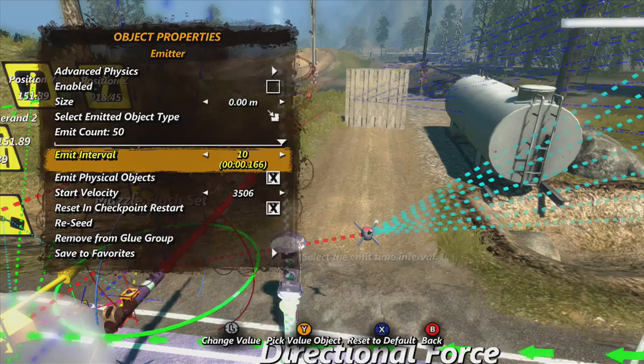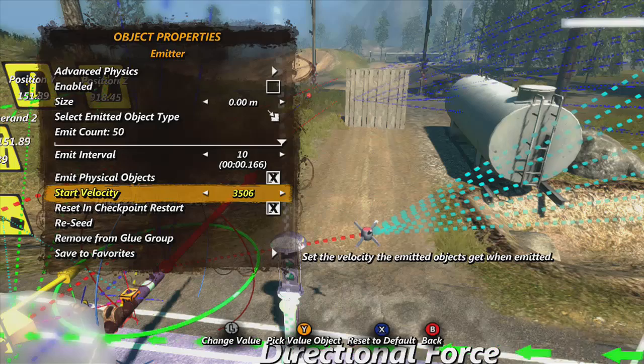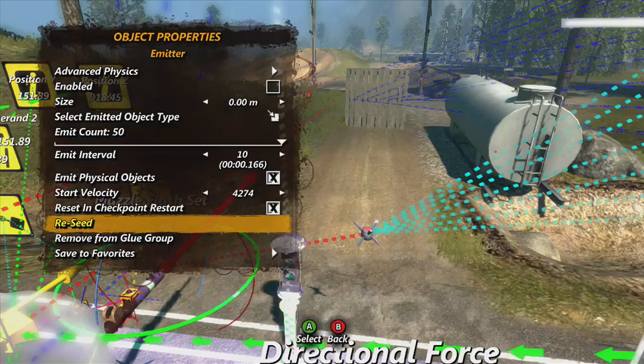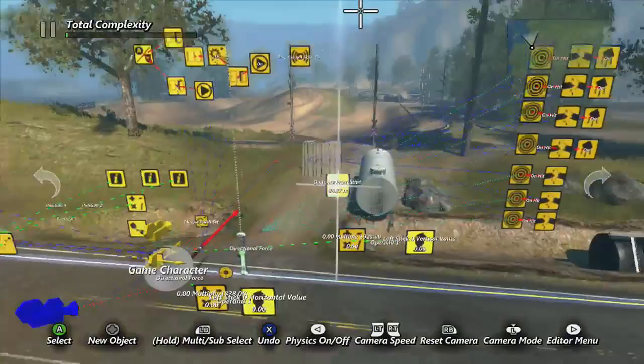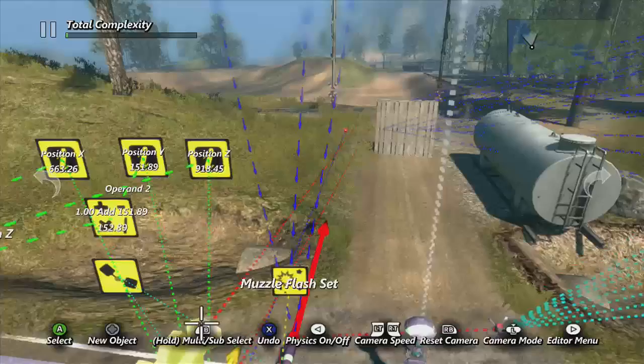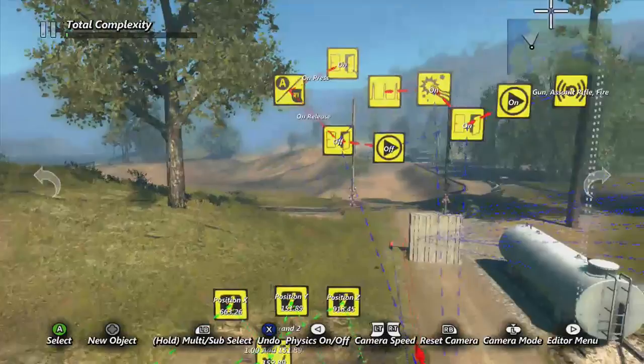Emit count is how many bullets you want to come out before they start resetting - if it's a machine gun you're going to want it all the way up. Emitted interval should be right down to the very bottom. Emit physical objects - you want that checked. Start velocity is how fast the bullets come out, so if you move this up to 4000 it's going to come out a lot faster. Also uncheck it as enabled as well and you're set.